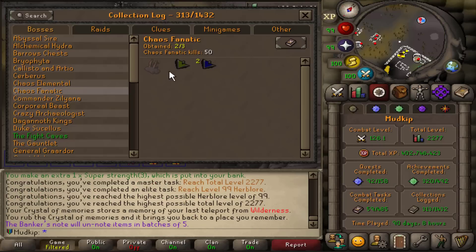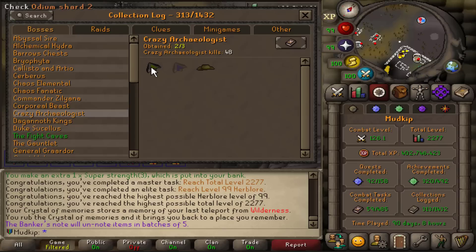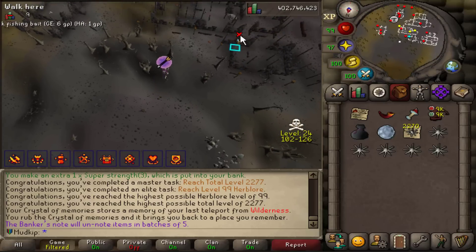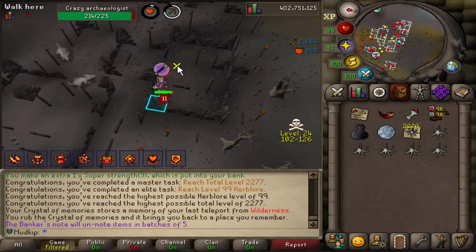I got each of the ward pieces from Chaos Fanatic, so I'm done with that boss. For Crazy Archaeologist, I have the Odium Shard, but I still have to get the Malediction Shard. The drop rate from all three wildy demibosses is 1 out of 51 in the League. The Archaeologist also drops the Muddy Key at 1 out of 32, and there's a League task to open 10 muddy chests, so I'll probably be going for that as well.